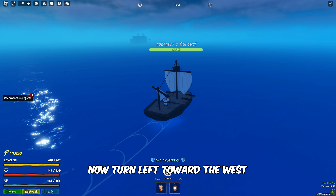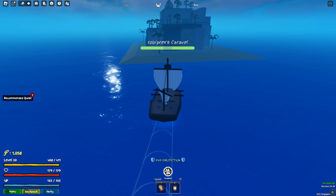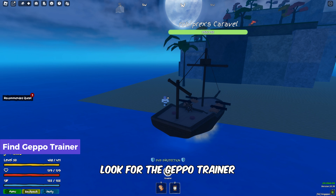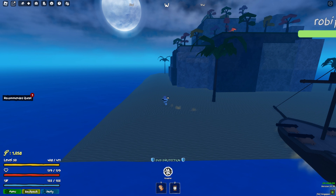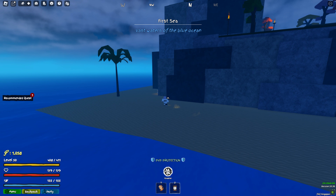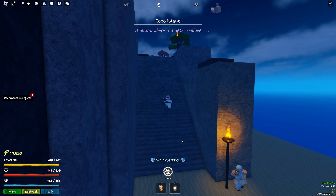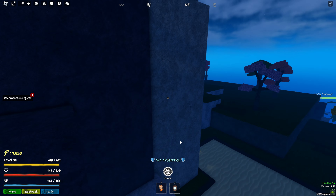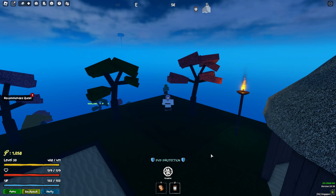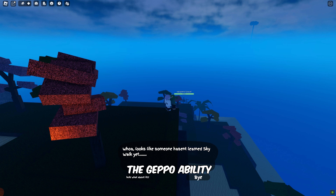Now turn left toward the west as the island is quite close to us. Once you reach Cocoa Island, look for the Gepo Trainer in the upper part of the island. Interact with Yi and pay 50,000 Peli to gain the Gepo ability.